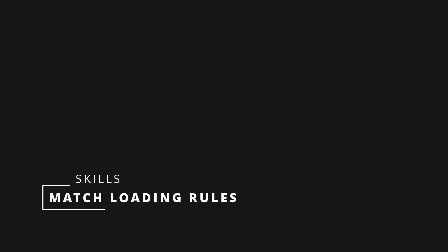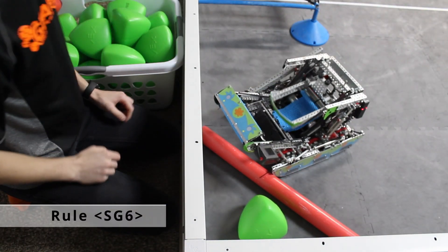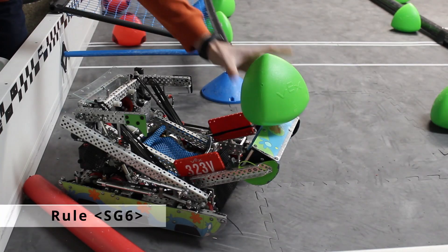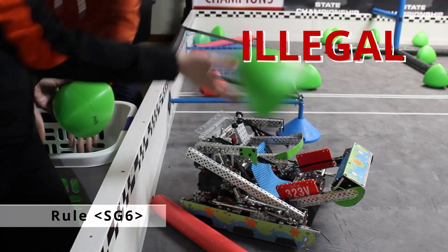Next, team members should plug their remotes into the field control system and make sure their safety glasses are on. Then they are ready to start their match. The ref should confirm they are ready and count down to start the skills run. Regarding match loading, match loads can either be placed in the match load zone or placed gently onto the robot. Gently placing match loads on a robot so that it rolls down the robot is an acceptable form of match loading, though actions such as throwing or rolling the tri-balls is not acceptable.